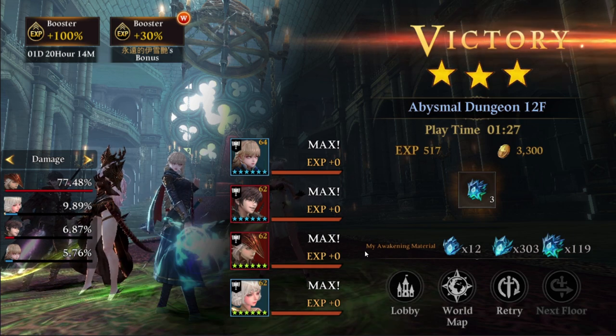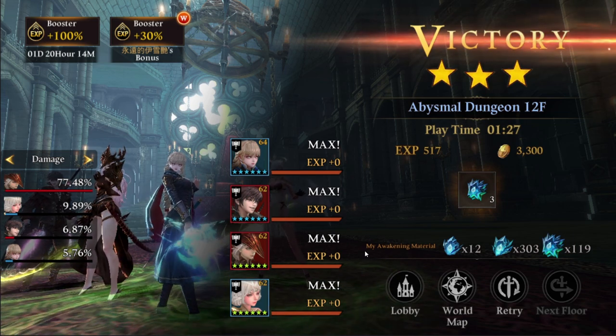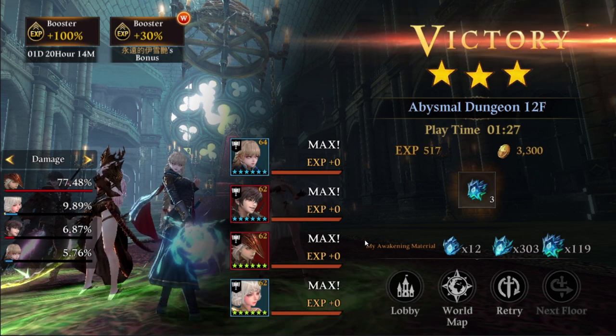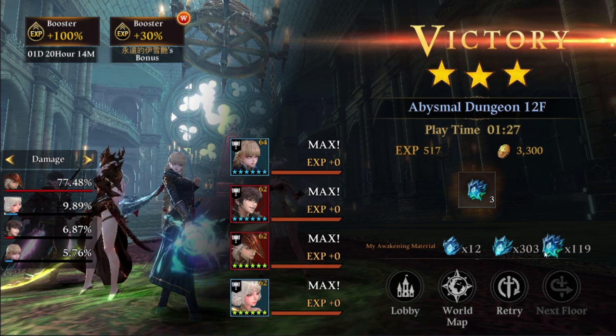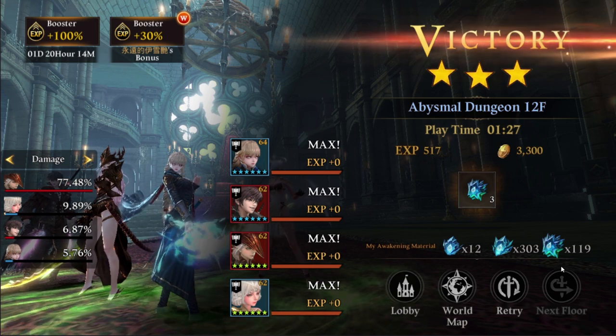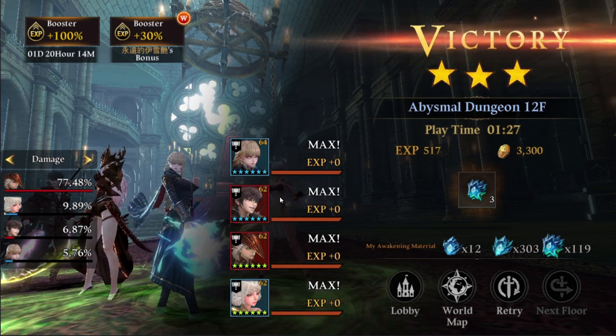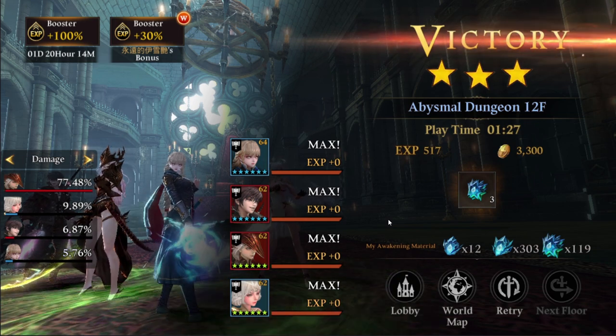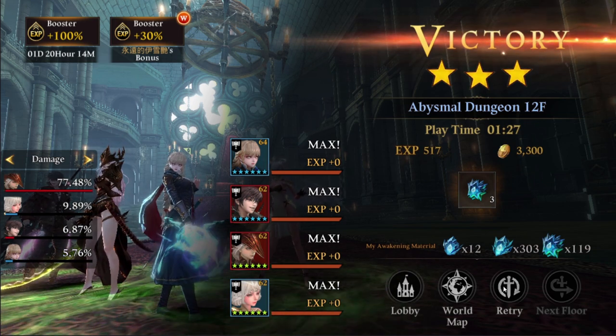Most of the time you might have to spend 30 carats to continue the battle, so you can get that supreme awakening stone to awaken your water servants much faster. Keep that in mind as a fallback option.